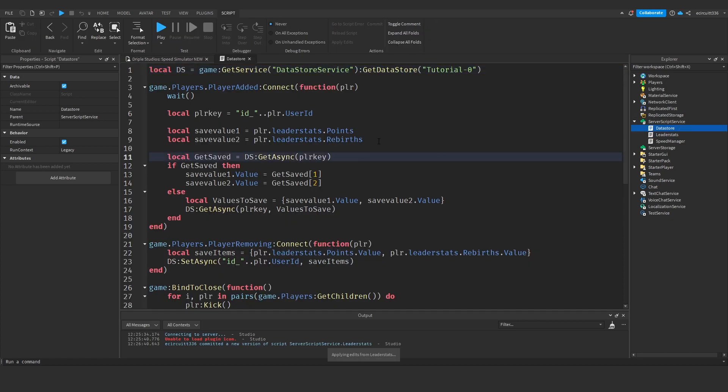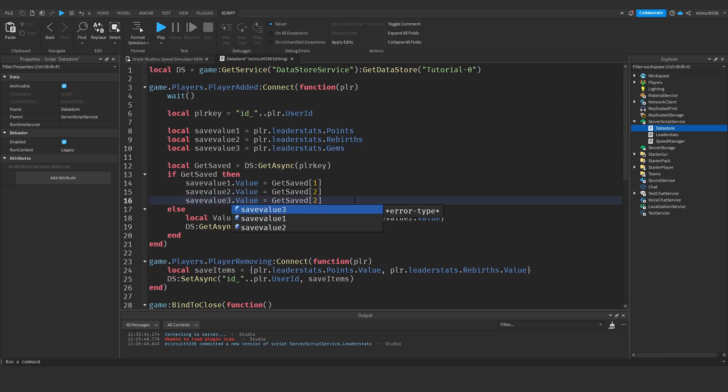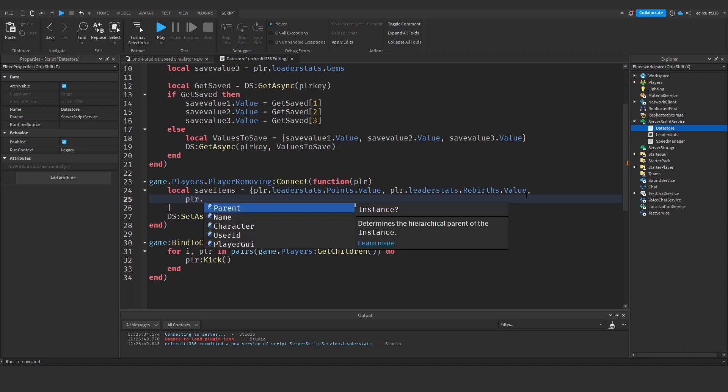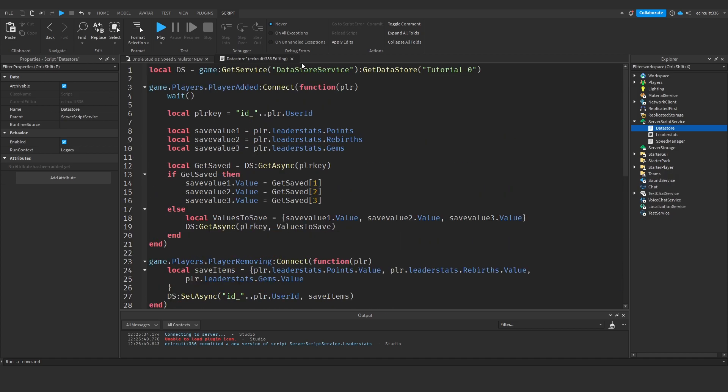Next we need to go into our data store script and copy our local save value two, make that save value three, and this will be player.leaderstats.gems. Save value two.value, make a save value three.value equals get save three. We need to do a comma save value three.value, also a comma, then player.leaderstats.gems.value. And that looks like it for the saving.